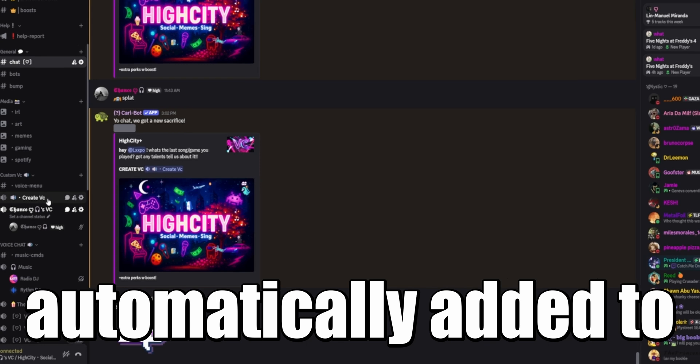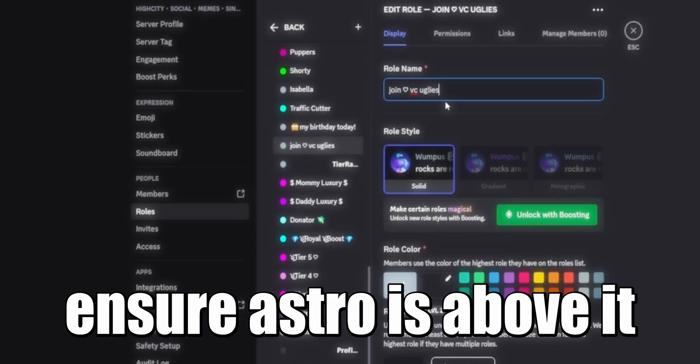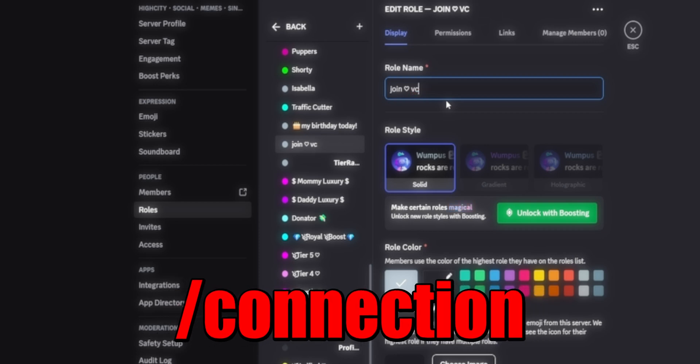Do you want roles automatically added to the user once they join the voice channel? Create the role, ensure that Astro is above it, and then run slash connection and select a role.